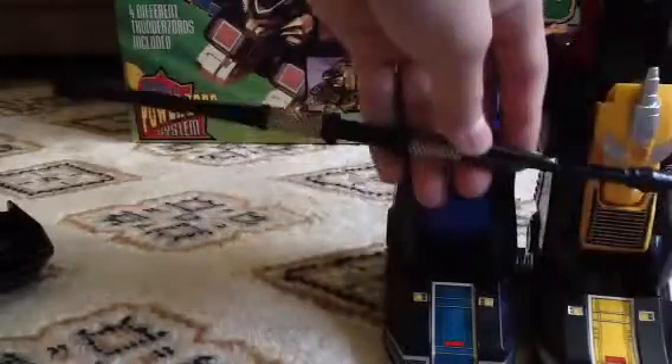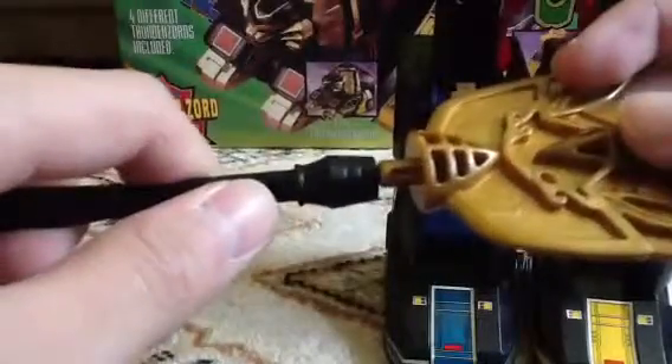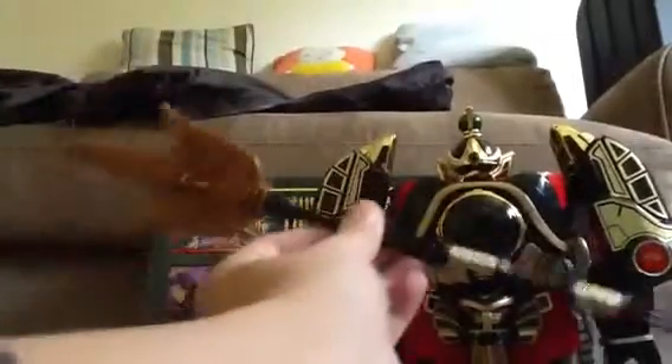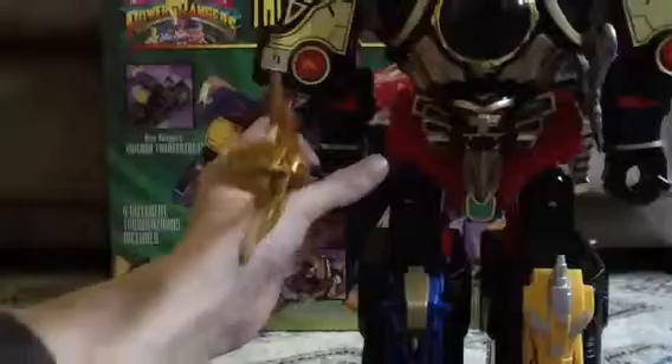Now you take the staff, take the tail. There's a little hole in the staff and a little peg in the tail — plug it in, just like that. Pretty long staff. Now you wanna just slip that in his hand. And there, you have it.